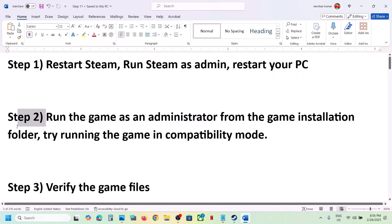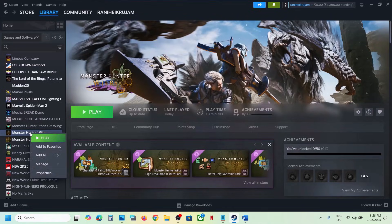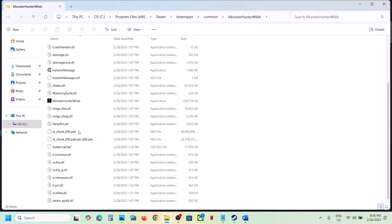The next step is to run the game as an administrator from the game installation folder. Right-click on the game, select Manage, click on Browse Local Files — it will take you to the game installation folder. Double-click to launch the game from there and check.